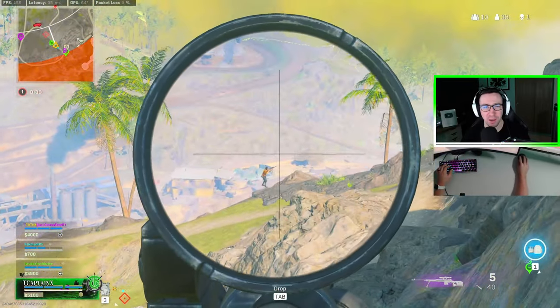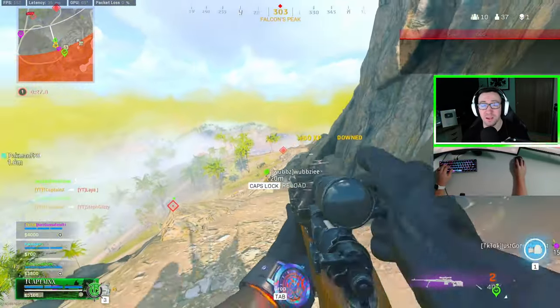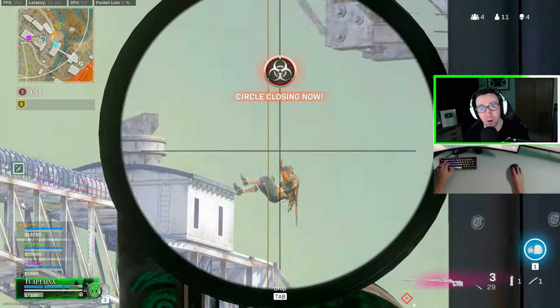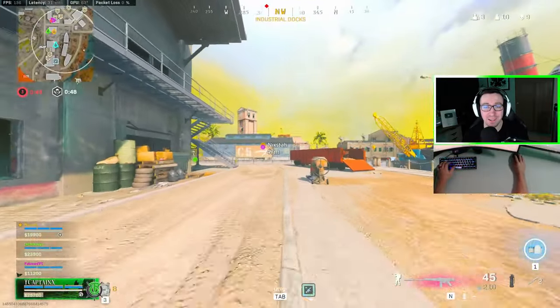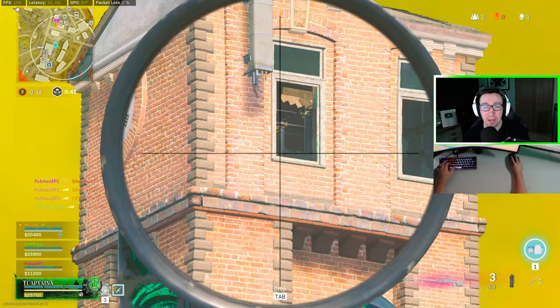Are you tired of slow ADS vanguard snipers in Warzone Pacific? I know I am, but don't worry I have a solution for you. There is a secret attachment that drastically speeds up your aim down sight speed on the vanguard KAR98. I did test this on both the Type 99 and LW3 snipers and it does not work for them, so it does seem that this attachment is broken and only working for the KAR98 at the moment.